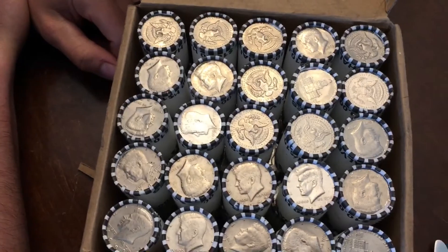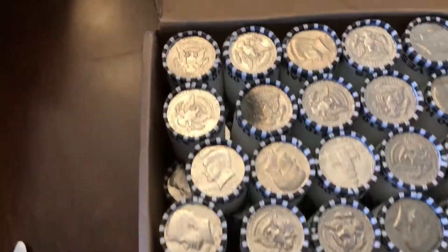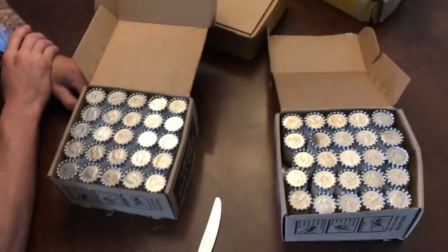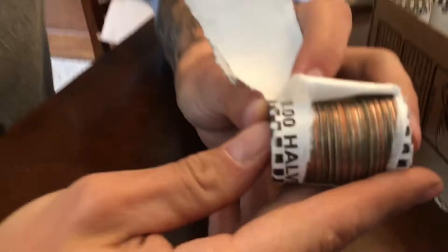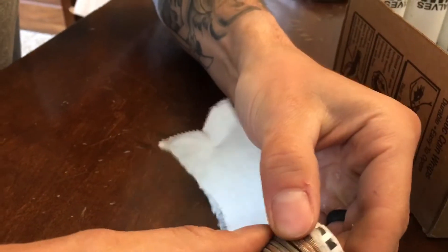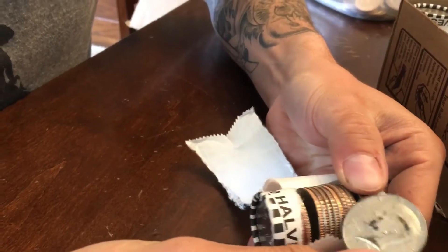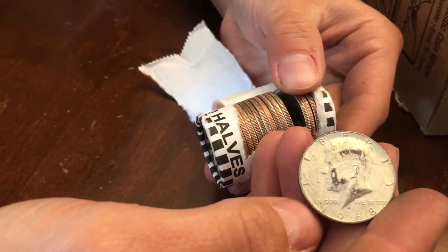I don't see anything, but I said that every time and there's always something. Normal box — there's gotta be something in here. About a third of the way through the box and got our first silver, or it looks like our first silver. 1968, 40 percenter. Good stuff, let's see what else we can find.